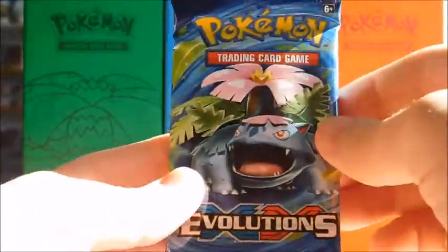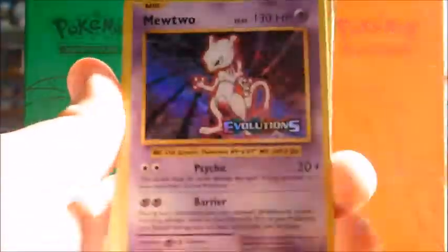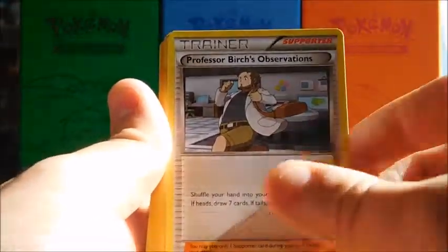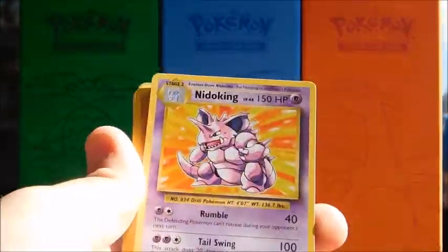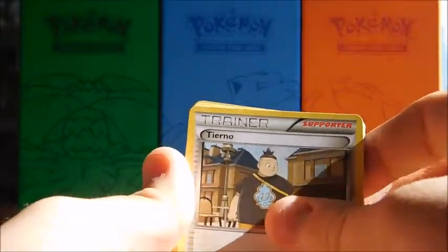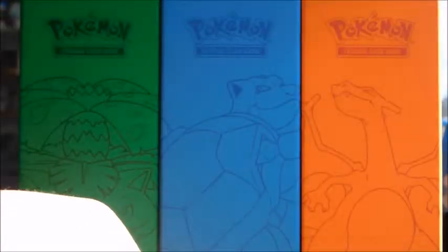Opening up this first pack - of course you do get a code card. We got the Mew, Great Ball, Tyrannitar, Nidoran, got Nidoran again, Nidoran, Nidorino, Nidorino, one two, Nidoking, one Machop, Machoke, Level Ball, Great Ball, Tyrannitar, a Shauna, a Hitmonchan, a Diglett, another Diglett, a Dugtrio, another Dugtrio.